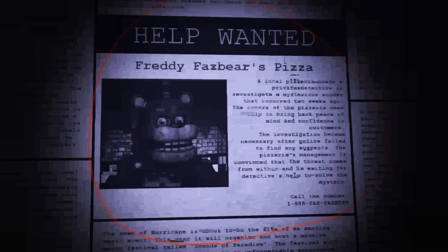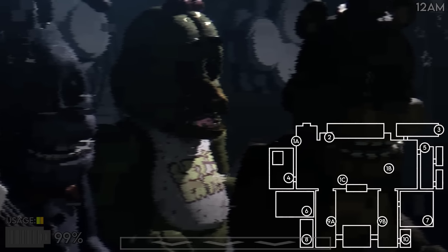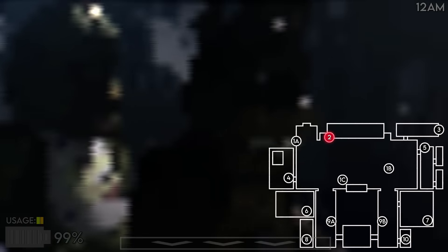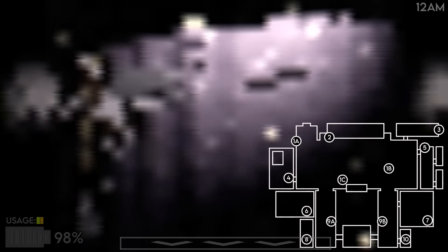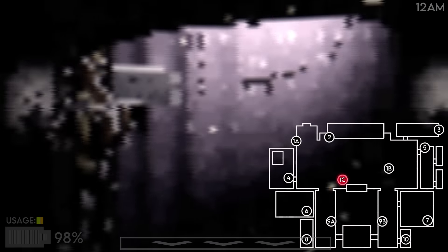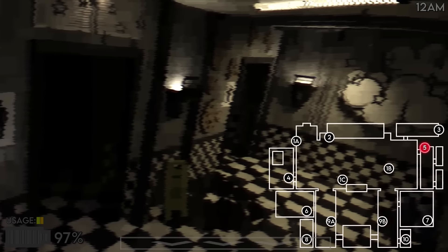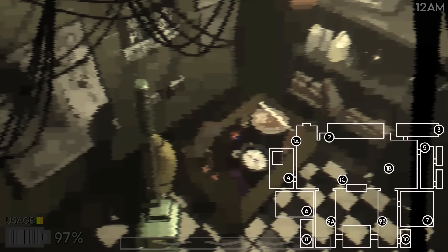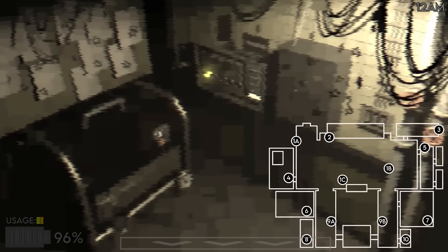All right, so the intro we're very used to at this point — local pizzeria, something something, 12 a.m., Night One, here we go. Oh my gosh, we're in! How is this made on Geometry Dash? We don't have a mouse cursor. I can press A and D to go through the cameras — that's kind of weird but it looks so good.